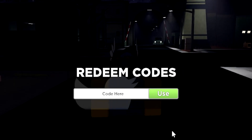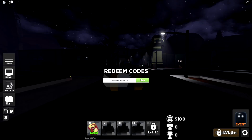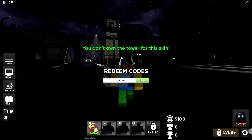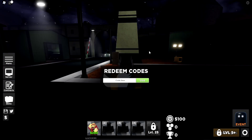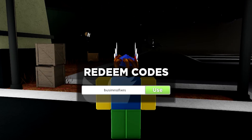Go to your code menu and go ahead and redeem - exactly what I'm gonna do. I have all of the current working codes which will give you skins and stuff like that. The first code will give you a Techblade skin. You actually have to own the Techblade tower to redeem this code, so make sure you own that first.